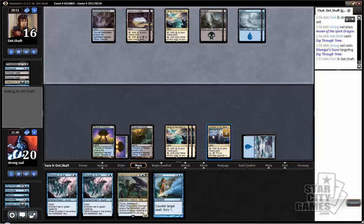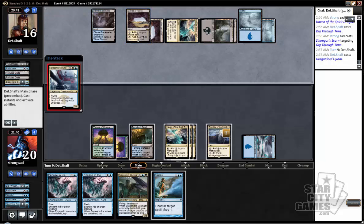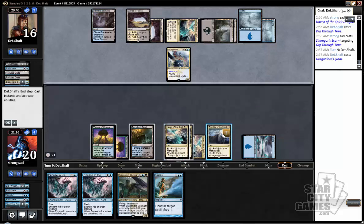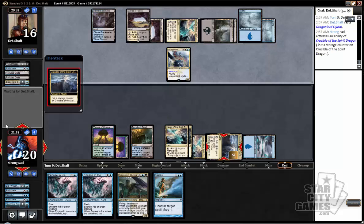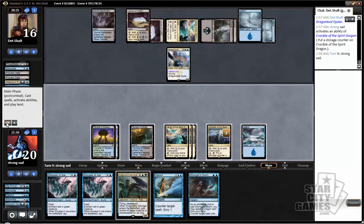It's kind of awesome that these lands aren't legendary — it makes them a lot more fun to play with. Well, we're going to let this resolve. I'm hoping he attacks with it and doesn't have double counterspell, because then we can actually steal it, which would be great. I guess Dramocha would be great — Dramocha into Silumgar is up, or the turn after that. I think that's possible. A little Scorn — that's good.